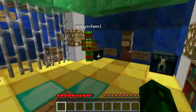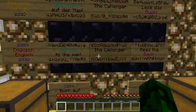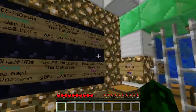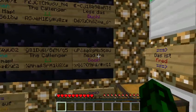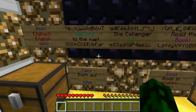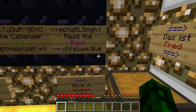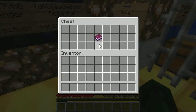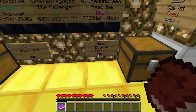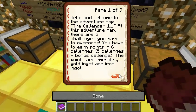Before we get into a fighting match here, let's hop right into it and get into the rules. It's in Dutch and English and there's some numbers and letters going crazy here. Welcome to the map, the Challenger 1.1. Here's the book in English, so I'll read it. Hello and welcome to the adventure map, the Challenger 1.1.